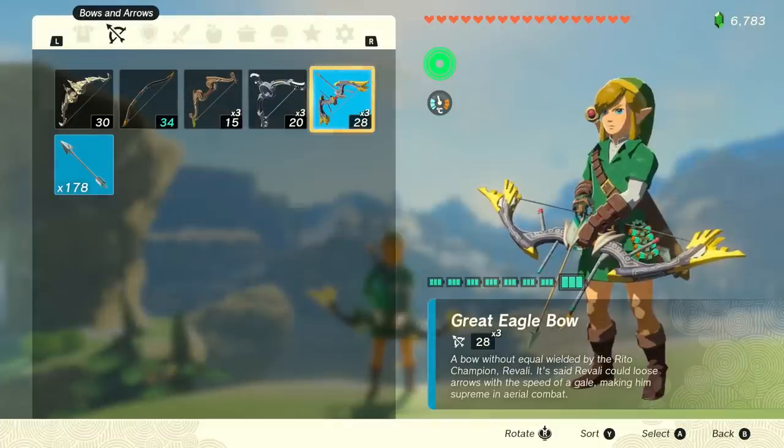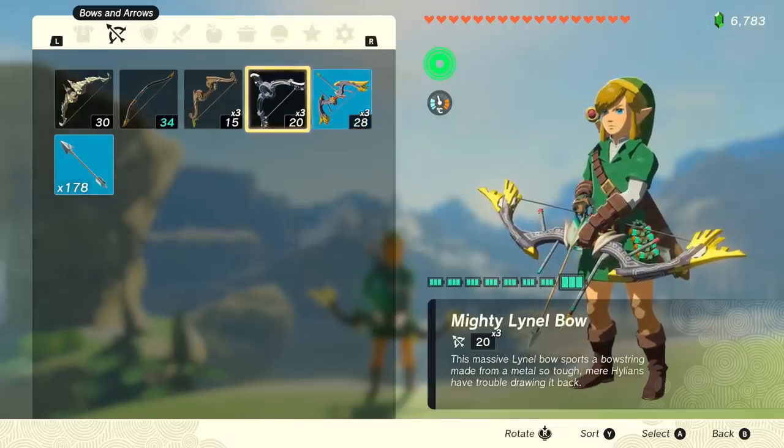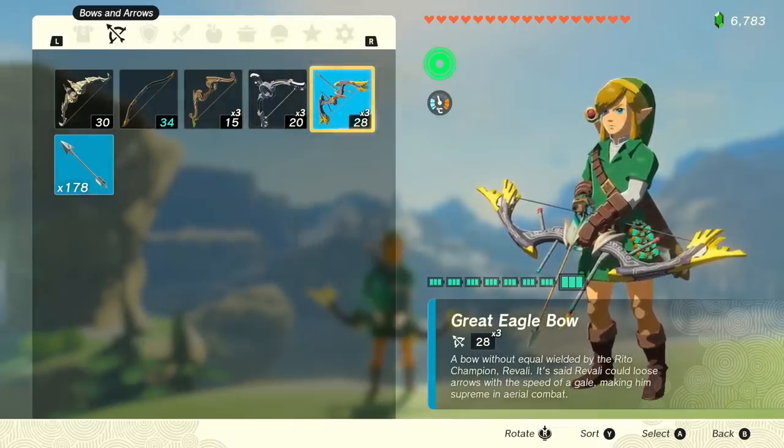On top of that it's got 28 damage firing three times in one. The third best DPS bow in the game is the Mighty Lynel Bow which has 20 damage, so eight extra damage for three shots more — a big DPS increase. The Savage Lynel Bow is 34 damage per shot which is obviously better but a lot harder to get. This champion weapon is something you can get and then get again whenever you want to recover it using resources.